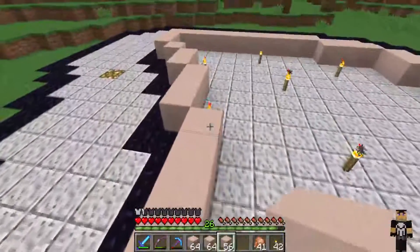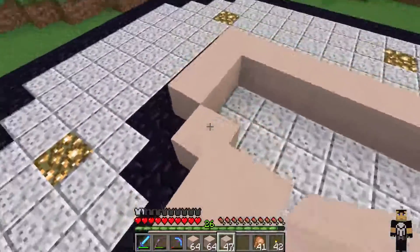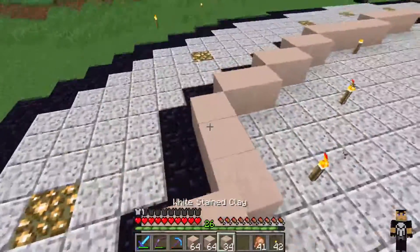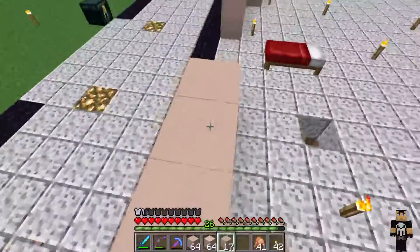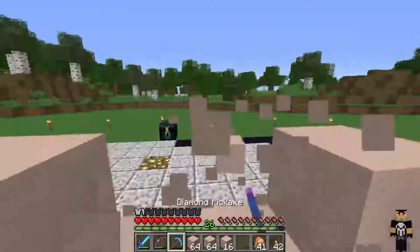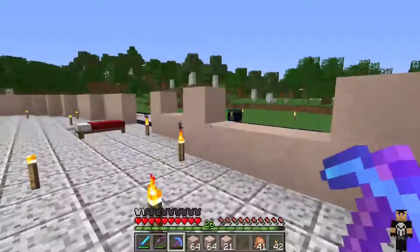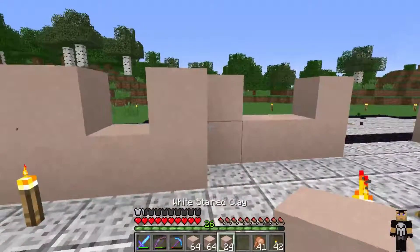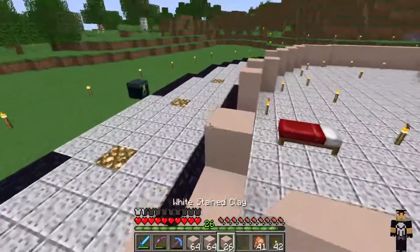We're going to do a water feature. So we are going to want on these walls some nice big windows as you walk in. Actually, I could have that just be glass blocks.